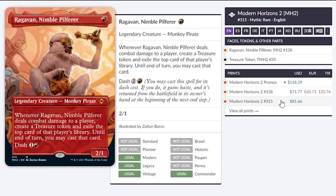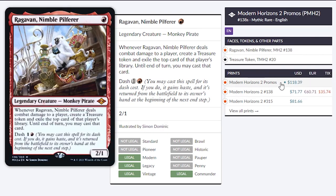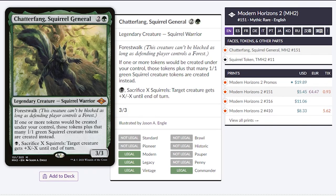If you want the full art, you're looking at $81. Normal is $71. And if you want the pre-release one like I had, it's around $120 right now.